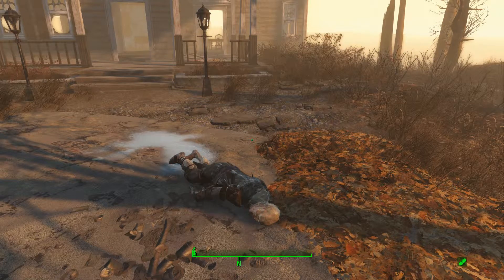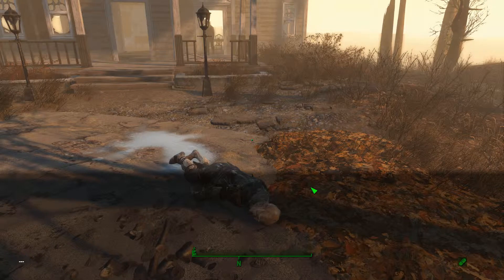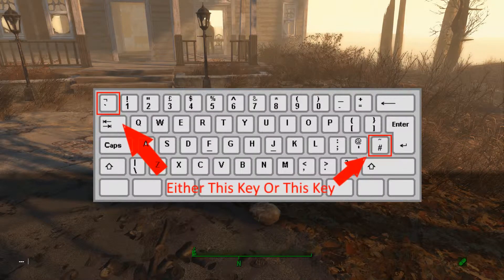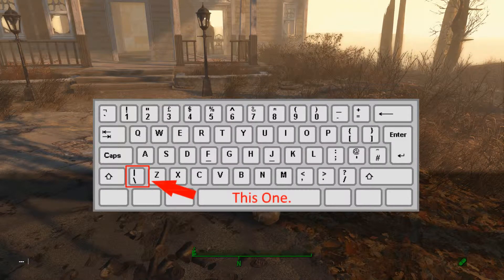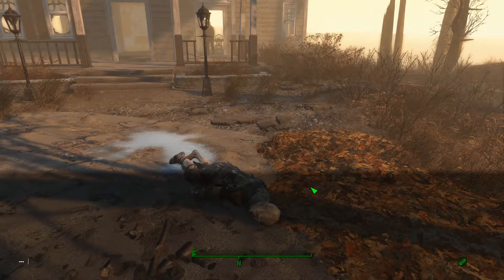So you want to bring up your console command by either clicking the tilde key, which is the top left key — I'll put a picture up on the screen. Or you can click the horizontal line — another picture will be on the screen. But for me, bringing up the console command is the @ key.